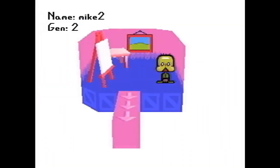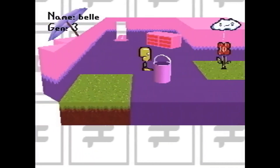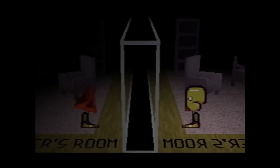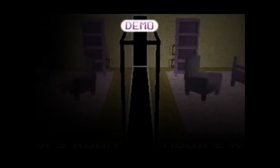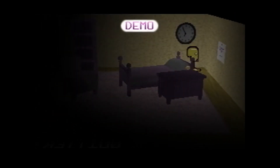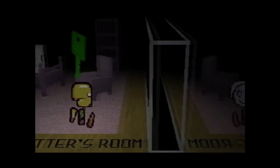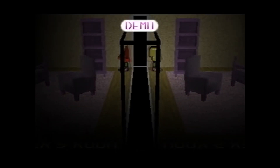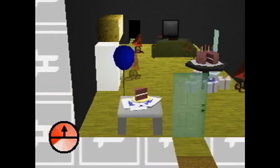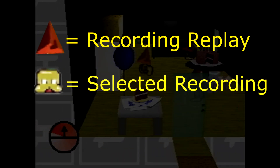But we saw demos replaying themselves previously with the guardian head. Why were they given the guardian head? What significance is the guardian head in terms of Petscop? If we assume that during the demo replay, a single recording is designated a guardian head and then that recording's inputs are followed until completion, then all other recordings that were present during that recording's playthrough are given the pyramid head to denote that they are not the selected recording being followed. So the guardian head, from what we can tell, denotes the recording that is currently being followed by the camera.